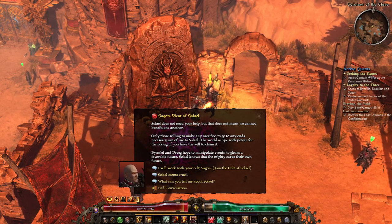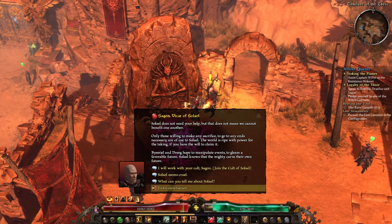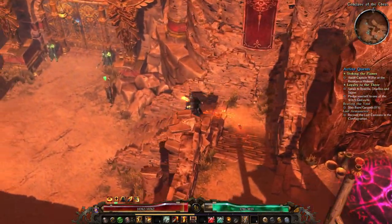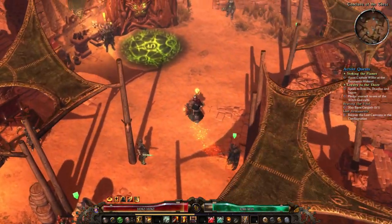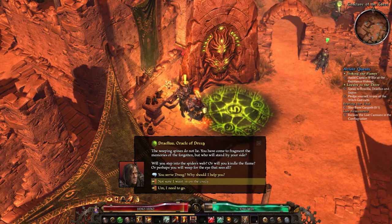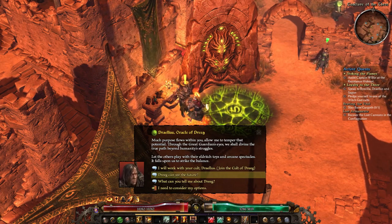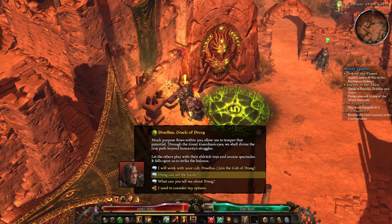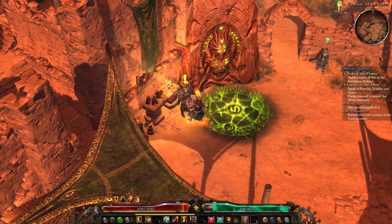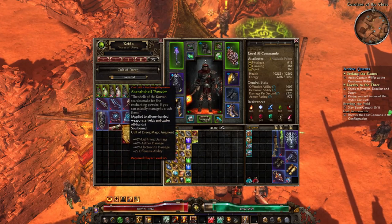The two final passives are exclusive — you can only use one. Aura of Conviction provides flat piercing damage, buffs physical and pierce damage, raises offensive ability, adds physical resistance, and reduces burn duration — a very well-rounded option. Aura of Censure adds flat fire and burn damage, has a chance to disrupt targets (actively stopping abilities already in progress, unlike fumble which prevents casting), reduces enemy damage, and reduces elemental resistance — making it the more offensive option of the two.